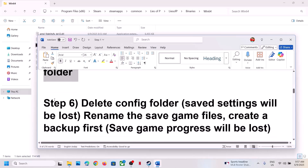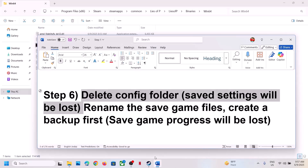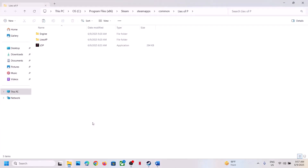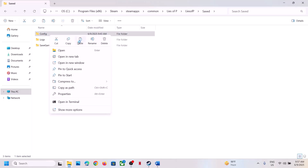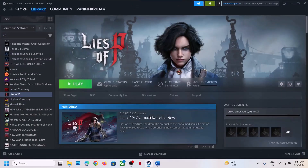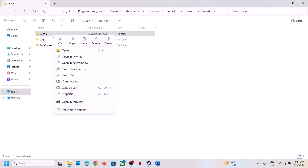The next step is to delete the config folder. Note that deleting the config folder will cause you to lose your game settings. Right-click the game, select Manage, Browse Local Files, open the Lies of P folder, then the Saved folder — you'll see the Config folder. Create a backup by copying it to the desktop, then right-click and delete the Config folder. Launch the game and check.